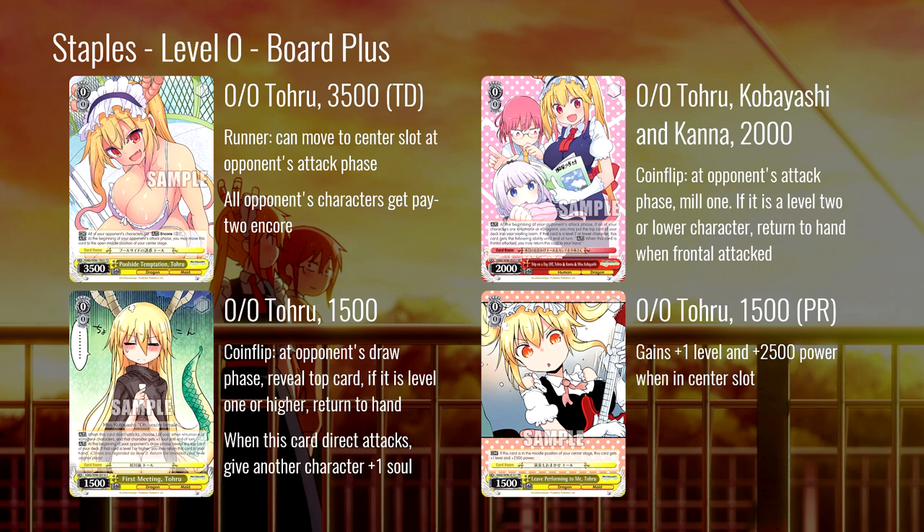This card is great — it's a four-of in a lot of lists and is probably the Dragon Maid card you're going to see run more than any other. Next we have a pair of coin flips. The red one sits at 2000 power. Most coin flip abilities happen at the start of the draw phase, but this one happens a little bit later at the beginning of your opponent's attack phase, and that doesn't really hurt us.